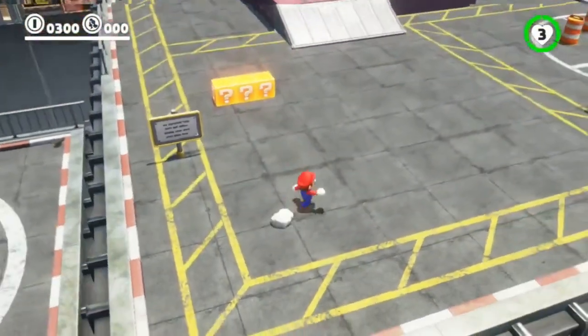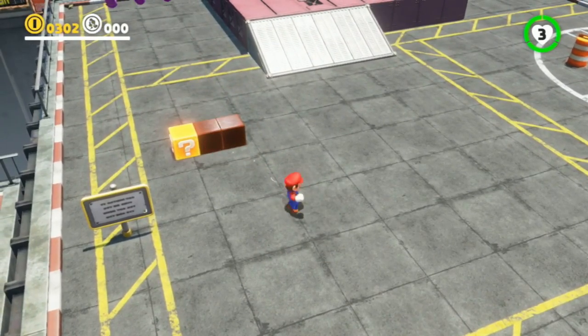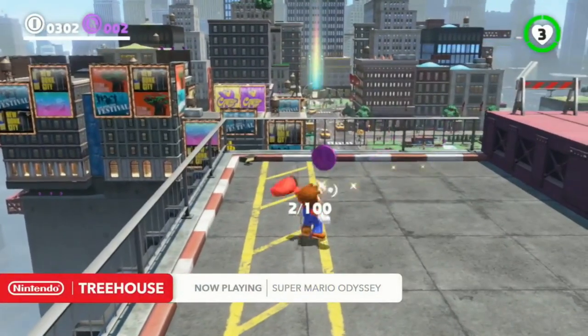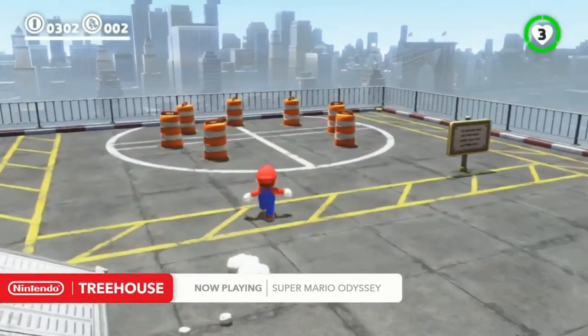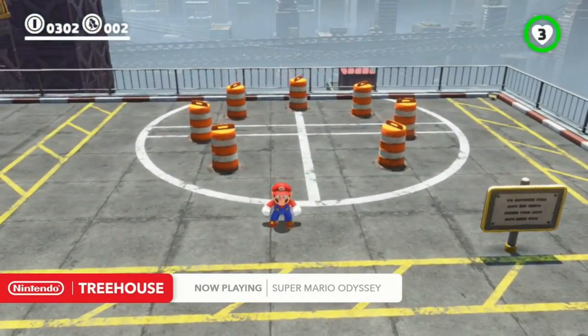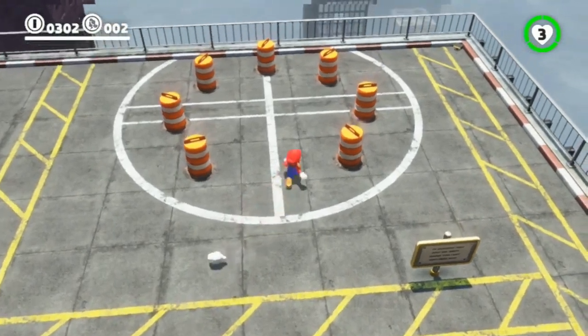Just to show off a little bit of the new moves — obviously there's the hat throw. You can make it stay in place, which is sometimes valuable. It can grab things for you. There's two kinds of coins, which we'll talk about a little later on. Actually, in that little dialogue box we saw Cappy. Cappy is both the red hat that Mario is wearing and also, in his native form, a white top hat.